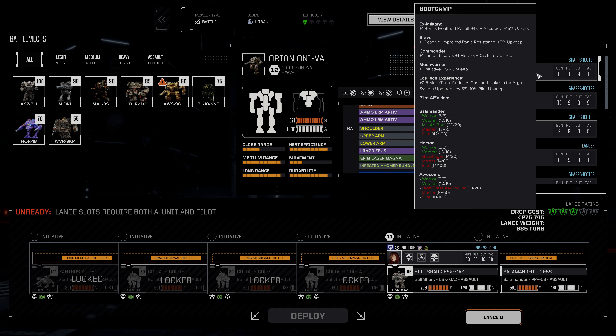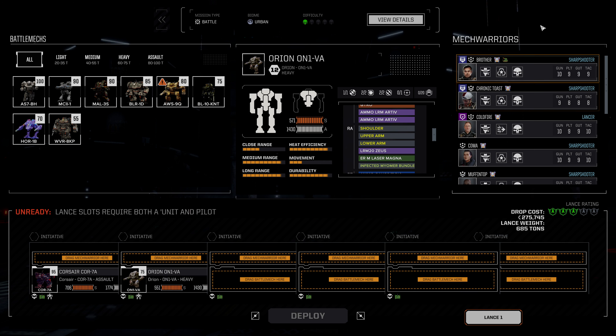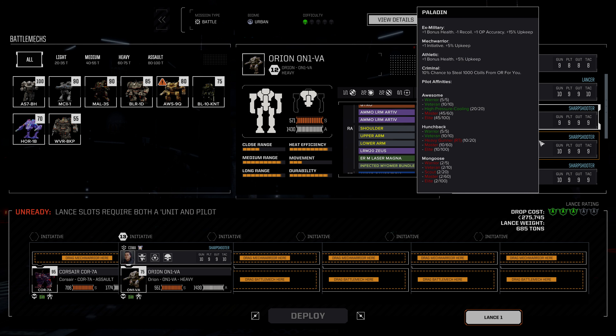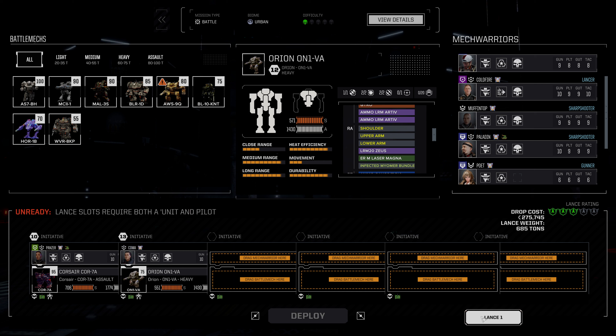Let's just go from the beginning here. Bootcamp in the Salamander. So all we need now is a Corsair and an Orion pilot - the others don't matter, we're not going to have affinities. So let's find a Corsair and an Orion pilot. Orion - perfect. Coma in the Orion. And then Corsair - Panzer, yeah, Panzer. Perfect.